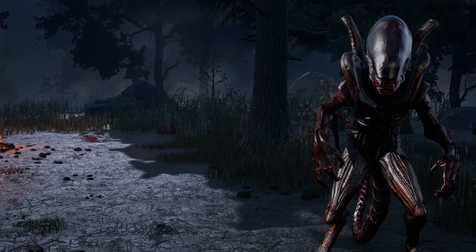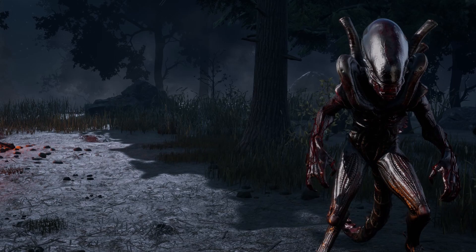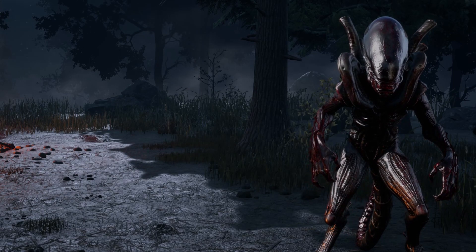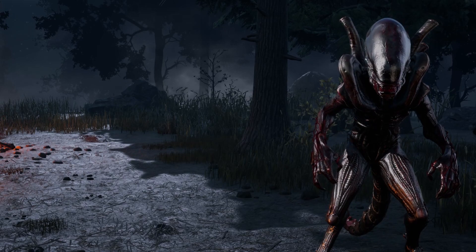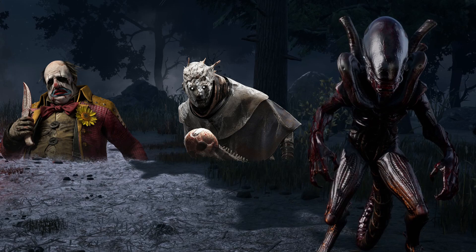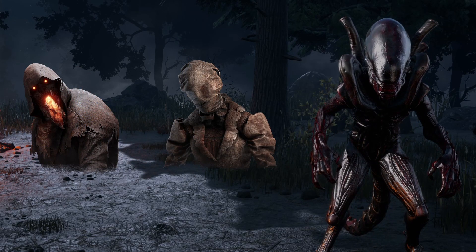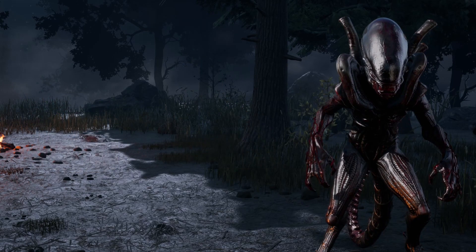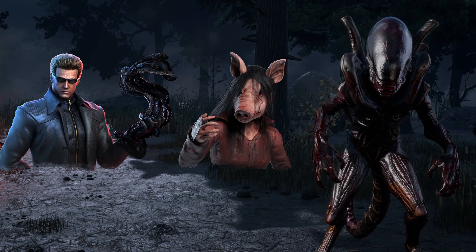The Xenomorph is what I often call an M1.5 killer. In Dead by Daylight, killers who rely on their basic attacks to deal damage and have their special power act as support are referred to as M1 killers, such as Clown or Wraith. The opposite would be killers like Blight or Nurse, who rely on their special powers to get hits. An M1.5 killer would be a killer like Wesker, Pig, or the Xenomorph.